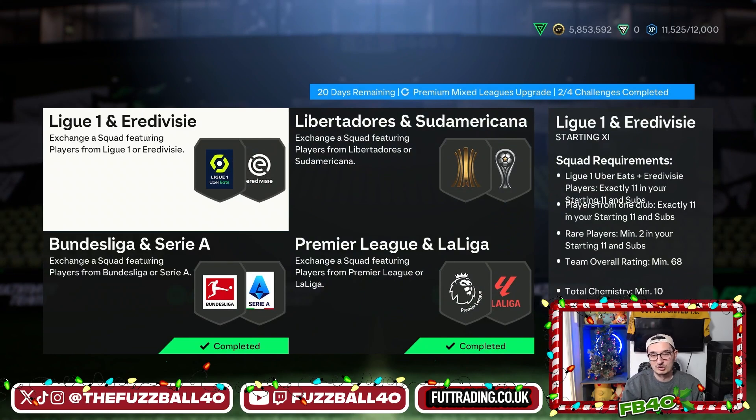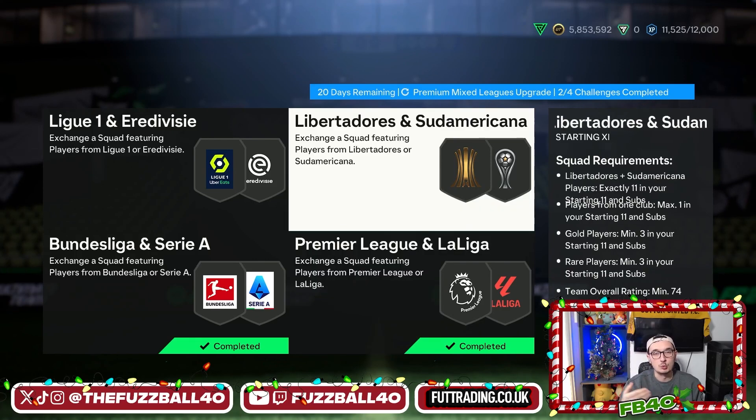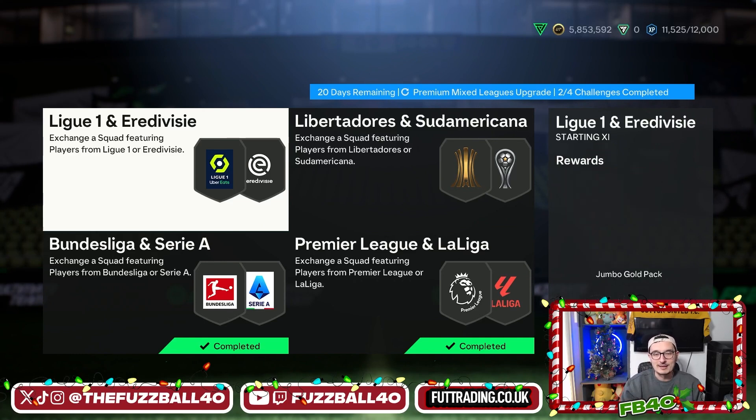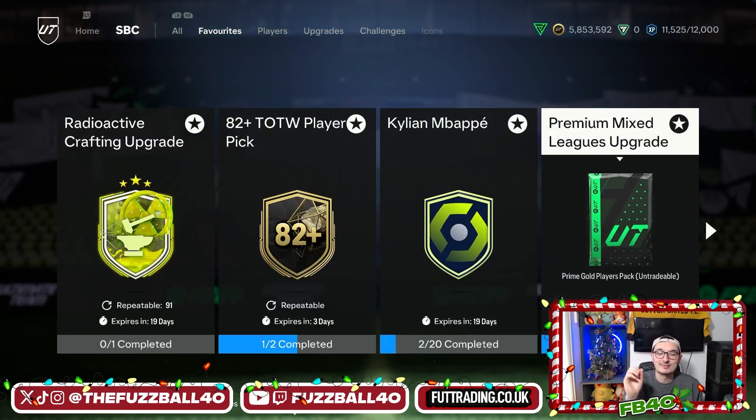The two quickest ways to get this done: first, buy at the right point - buy gold cards at 6pm because that's when it's cheapest since everyone's packing cards from promo packs. For the Libertadores and Copa Americana cards always bid or snipe, don't buy them outright. If you can buy them in mass on a Thursday that's even better, or any day we get silver supply. The Eredivisie I don't do for this one - those golds go into the radioactive crafting upgrade.